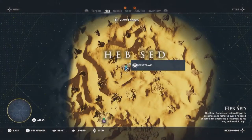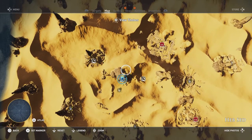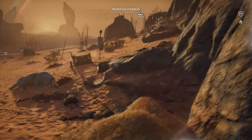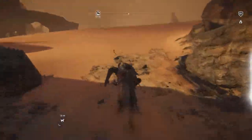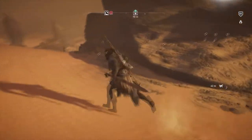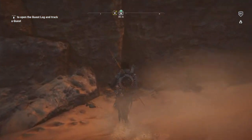We're gonna be starting at the fast travel in Heb Sed here, and we're gonna work our way northeast — pretty much to the tip of the helmet of the statue we just jumped off of. We're gonna work our way around in a northeasterly direction to get northeast of that fast travel. Once we get back here, you'll see at the base there's a crack that leads to the heart or center of the statue.